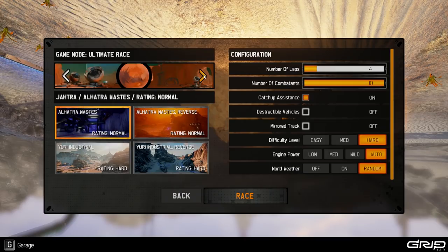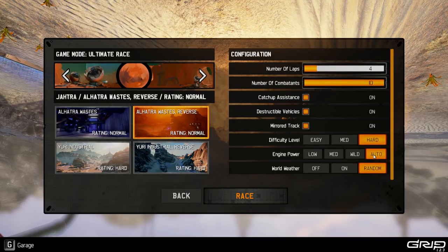These are the different maps and it does seem like there are a few more races than the last time we were here. I'm looking for some hard ones, but I think we should start on normal and then go from there. We have four laps, 10 opponents, catch-up assist is gonna stay on, destructible vehicles definitely on. Mirror track — I don't know what that means exactly, but it sounds interesting. Maybe the track will be above us. Engine power, we'll go wild and just go auto on that. We're ready to go for our first run of Grip.